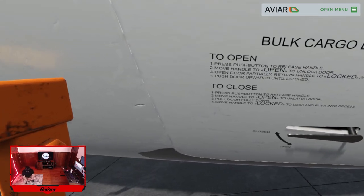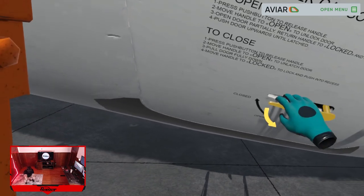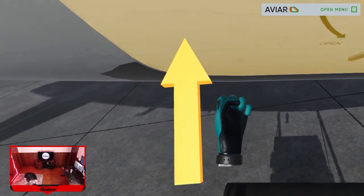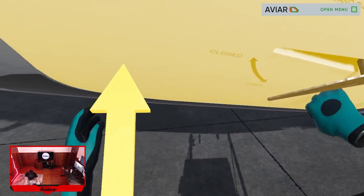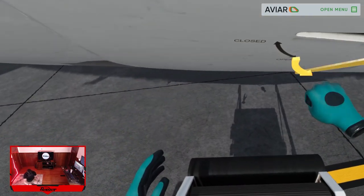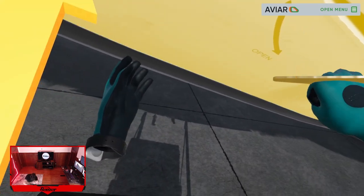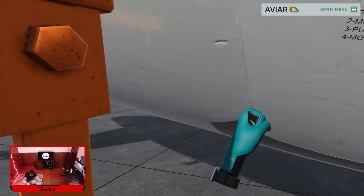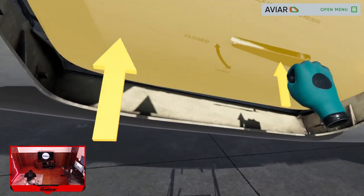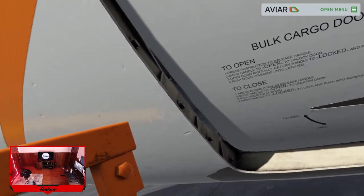We're gonna open the handle to its open position to unlock the door, open the door partially with one hand — with the other hand return the handle to its locked position and push it into the recess. It goes in until the hook engages with the hook arrestor of the fuselage cross beam. That operation secures the bulk door in its fully open position.